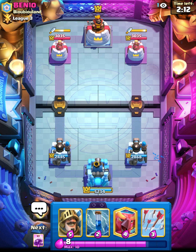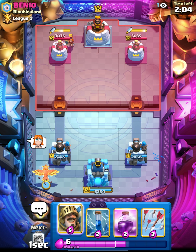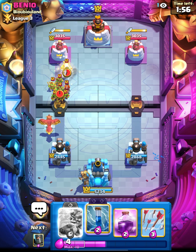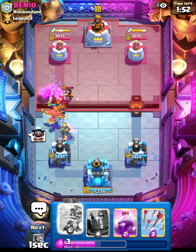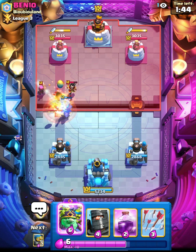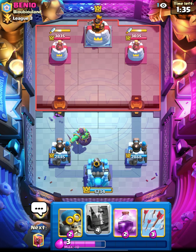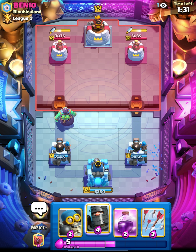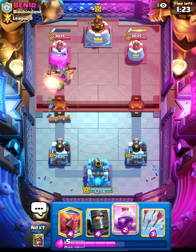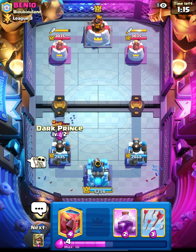I believe I can win — self-belief goes a long way. We'll go phoenix at the back. Sadly I see the valkyrie. The prince is at the bridge which is awesome, but I can't push with the evo goblin giant because of the firecracker. We take it down. I keep forgetting I have cannoneer on — I'm just not used to playing with cannoneer. The bomber is in a bad spot and he does have log as well.